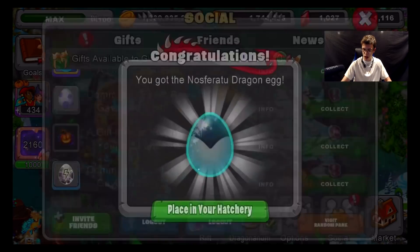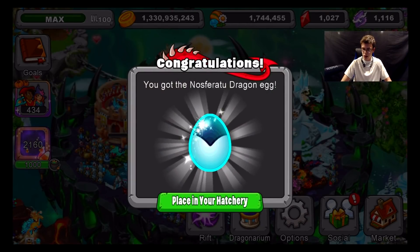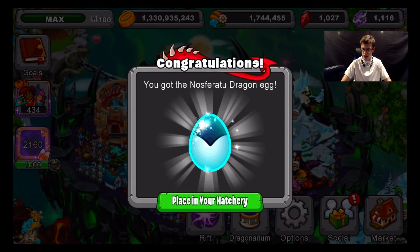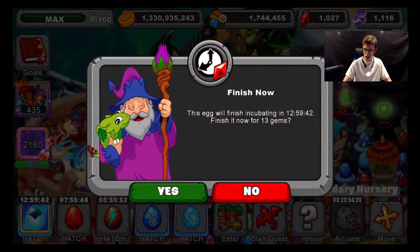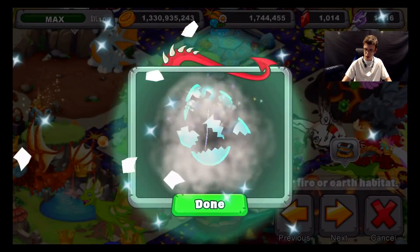We're going to hatch this right now. We got a Nostapha Dragon! That's actually not too bad. I'm going to hatch it real quick and show you guys its young form, teen form, and adult form, and then we're going to head out for today. Here's the young form — pretty cute little dude. Let's level this guy up to level 4, then level 8, and now to level 15.